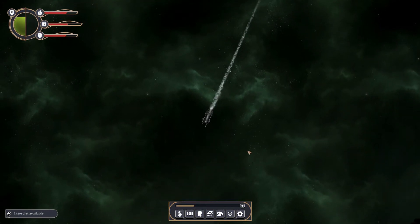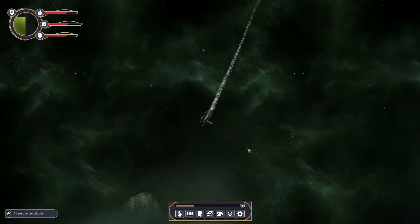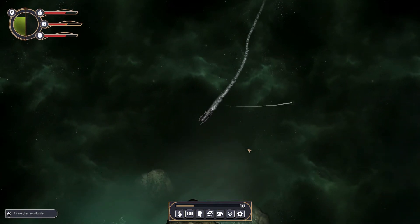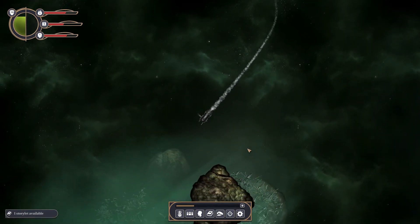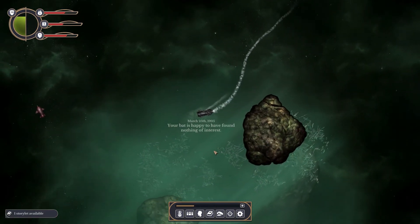Hey guys, I'm Coco, welcome back to Sunless Skies. We're going to be continuing exploring a bit more today. In this episode I want to send my bat out again and see if it can find anything of use.